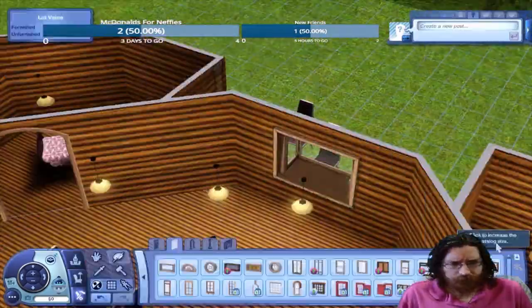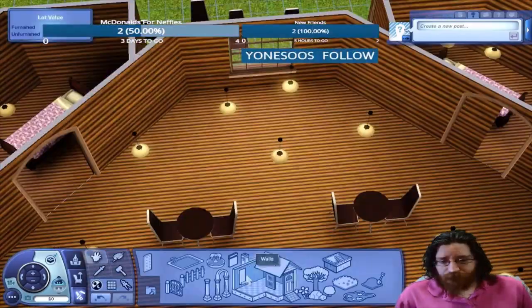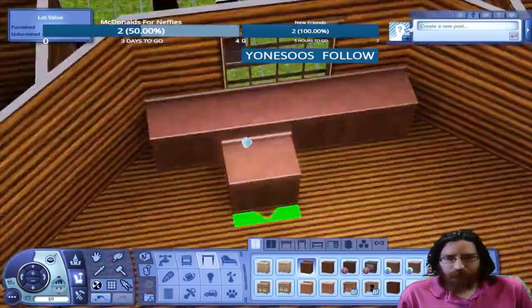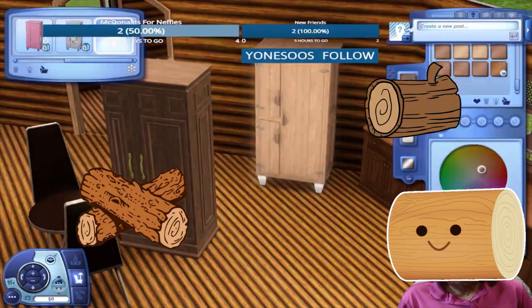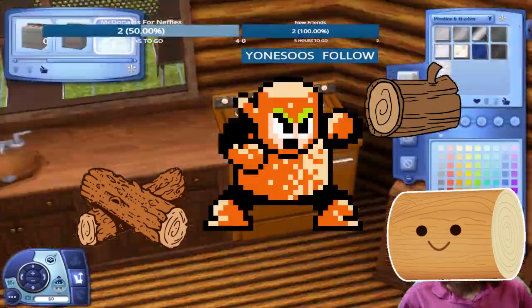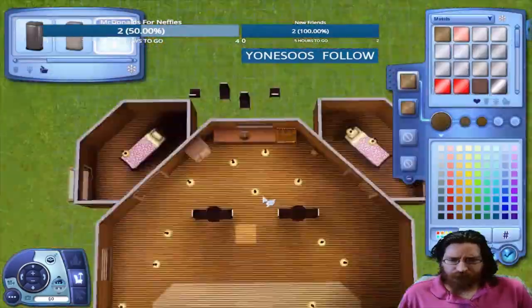Now we're going to move on to the kitchen. One of the good things about designing in Sims 3 is that you can mix and match however you choose. I can take the wood from here and put it in the kitchen — wood everywhere. A wooden stove, a wooden refrigerator. You want it, we can do it.